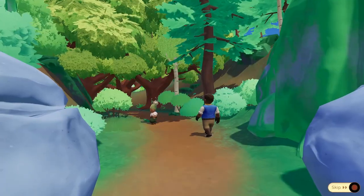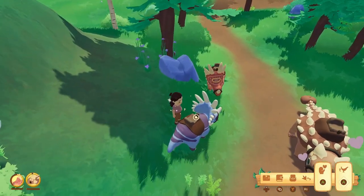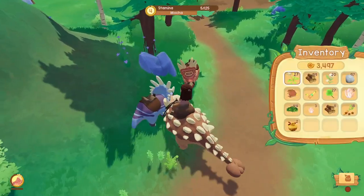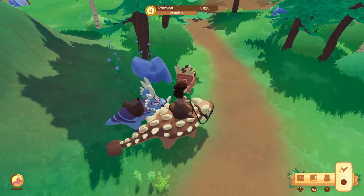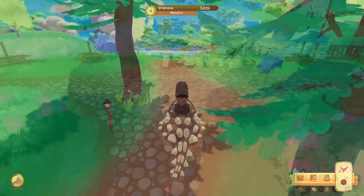We need to clear the log that's not far away from here because that's blocking the way to a dreamstone. Come on, Mocha, it's your turn to shine. I probably should have tamed a Warho Woohoo first.